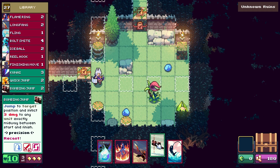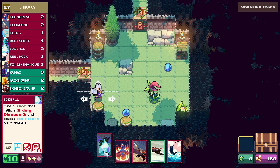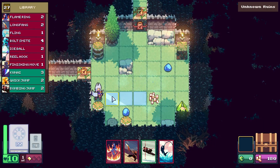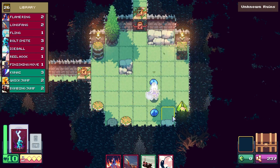Jump to target position — inflicts three damage exactly midway between them. What does ice do? It'll slide me across — oh cool! I had to see what it did. We can heal anyway, so even if they attack us we're fine. I think we just save the cards here.